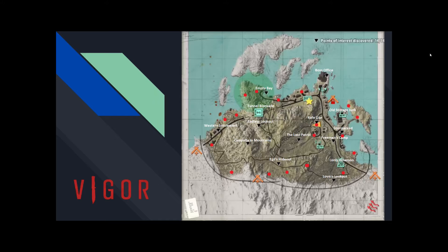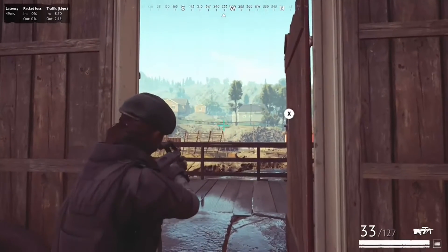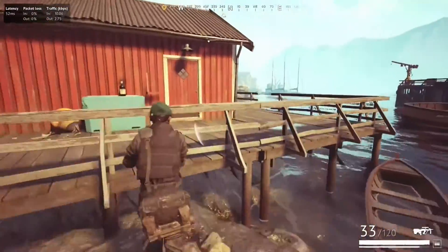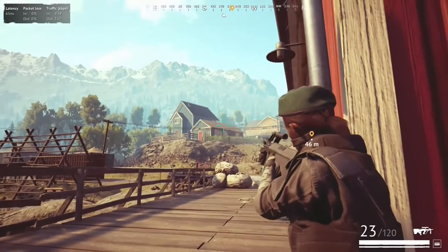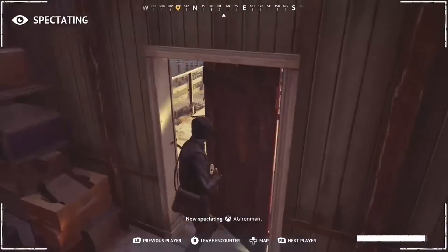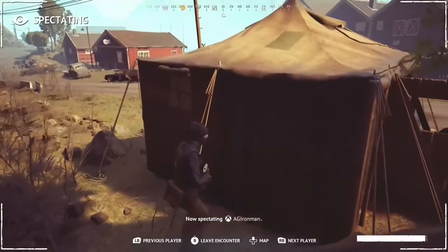People who spawn on the east side are the first wave into the game. They get access to the loot, the points of interest, and the first big fights. Around minute 4 or 5, maybe earlier, all the players from the west side will have crossed the mountains and come into the playing field — they are the second wave, what I call a delayed respawn. They show up with full ammo and full consumables, nothing to lose. Meanwhile you've already used your ammo and consumables, your backpack is full of loot you don't want to lose. So you have to fight those fresh players, and that's why this map is so aggressive.